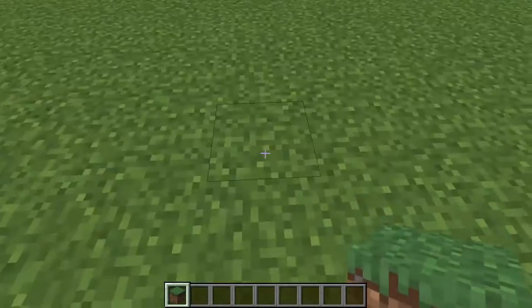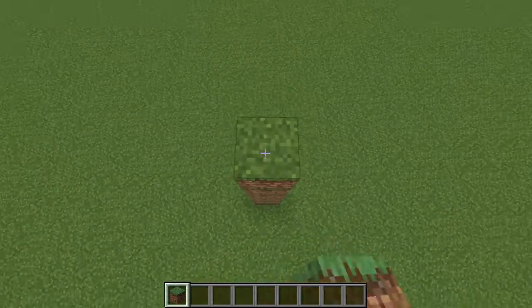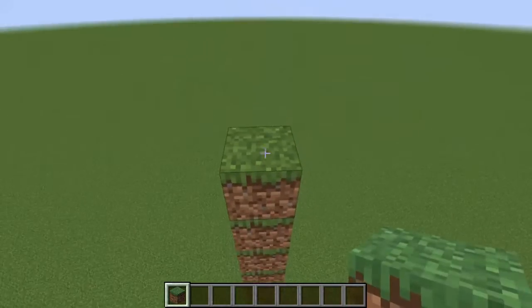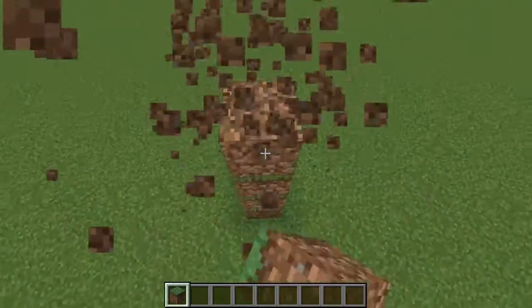First, we're going to go about 16 blocks up since this is a floating house — counting 1 through 16 — and I'll place the first block on the 17th block. That's where the platform is going to be. I'm going to break this scaffold block real quick.